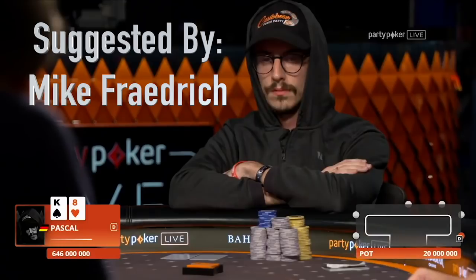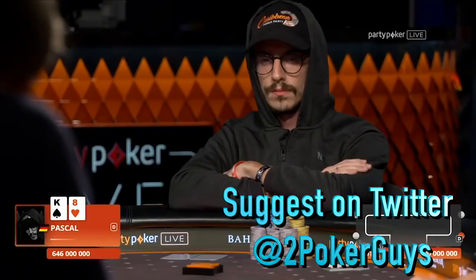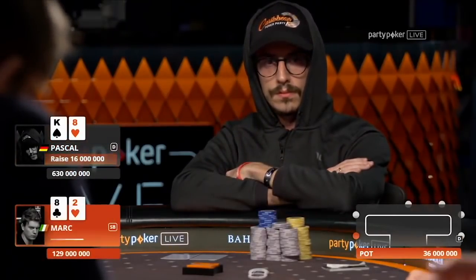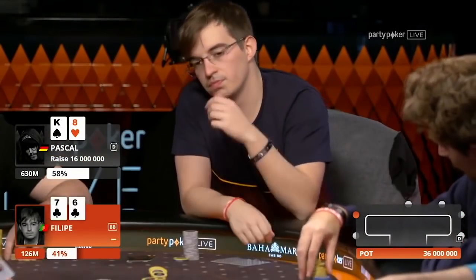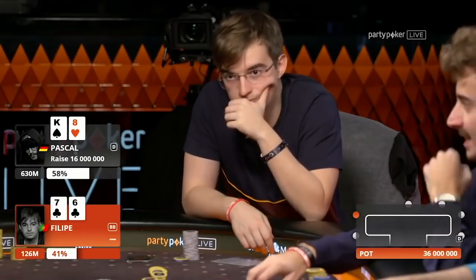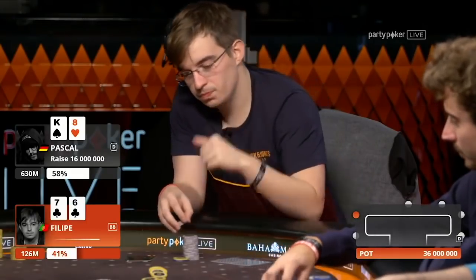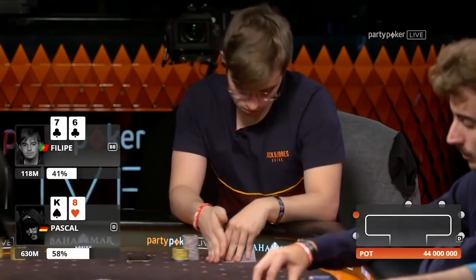Pascal with a king on the button raises the minimum to Mark and Philippe behind. Philippe has a nice hand in the big blind but only about 16 big blinds. Surely for a minimum raise, seven-six suited is just too good a price to be folding, and he looks like he's going to make the call. He is one of the shorter stacks at the table.